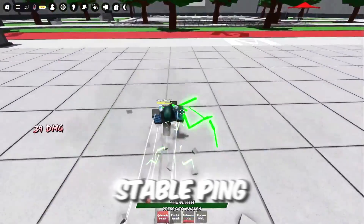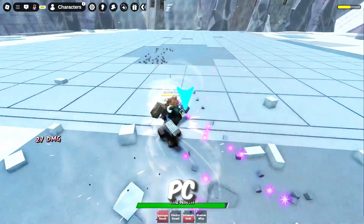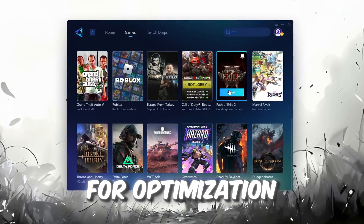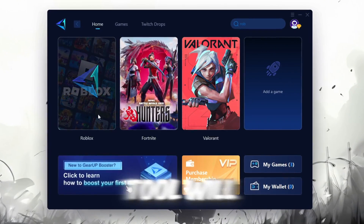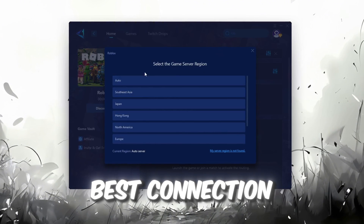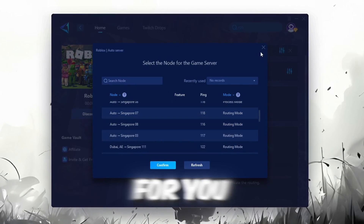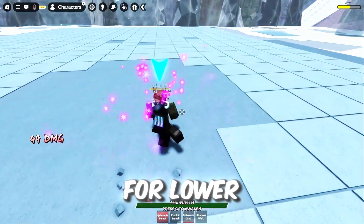Now I'm going to show you the best tool to get stable ping for Roblox. Download the Gear Up Booster tool from the official website using the link in the description and install it. Once installed, log in with your Facebook or Google account. On the Home tab, you'll find all the games on your PC. Select the game you want to boost — for example, Roblox. Click the Boost button and the tool will begin optimizing the game, automatically finding the best server. Choose your server region — select the nearest server for the best connection. After selecting the server, go to the End tab, choose the nearest server, or let Gear Up automatically pick the best one. I recommend setting it to automatic. Finally, close the window and launch your game using Gear Up Booster to optimize Roblox for lower ping and higher FPS.